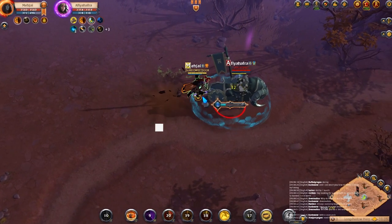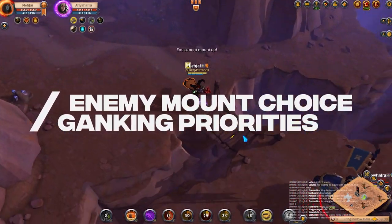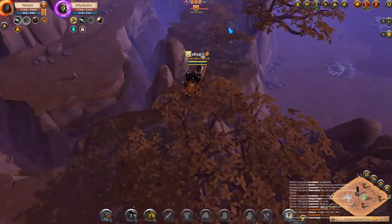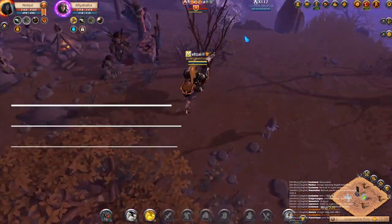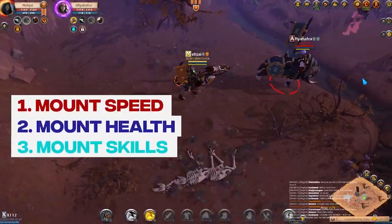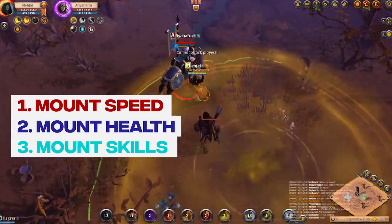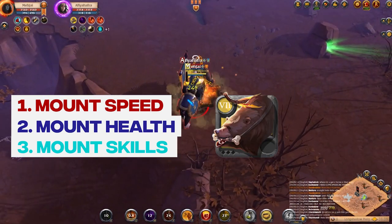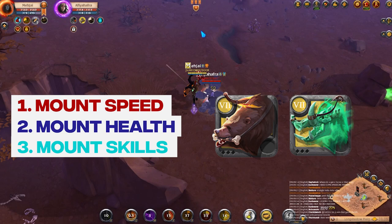A lot of the time, ganking really depends on the mount you're on. You yourself need to be on a fast mount, and depending on the transporter's mount, you might want to either prioritize them or just give up. Mounts like grizzly bears or winter bears are just too tanky.